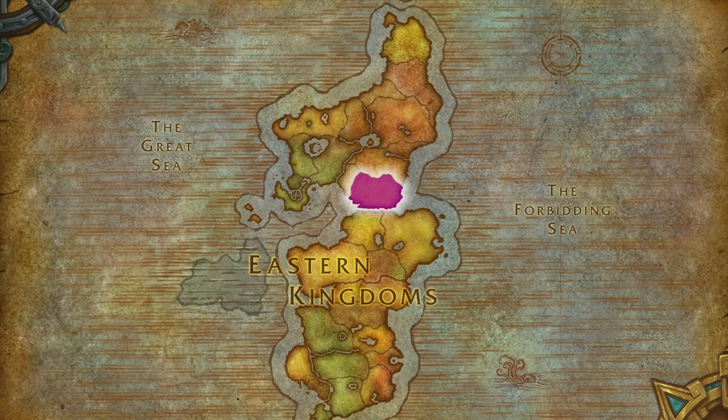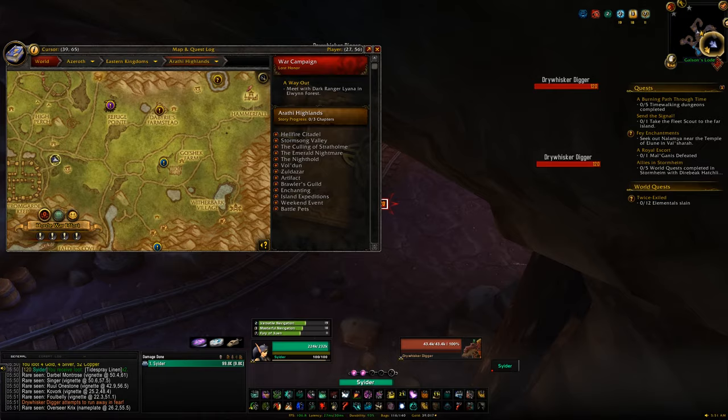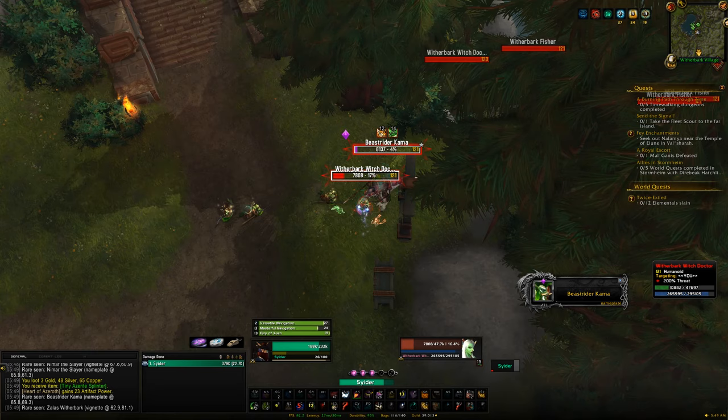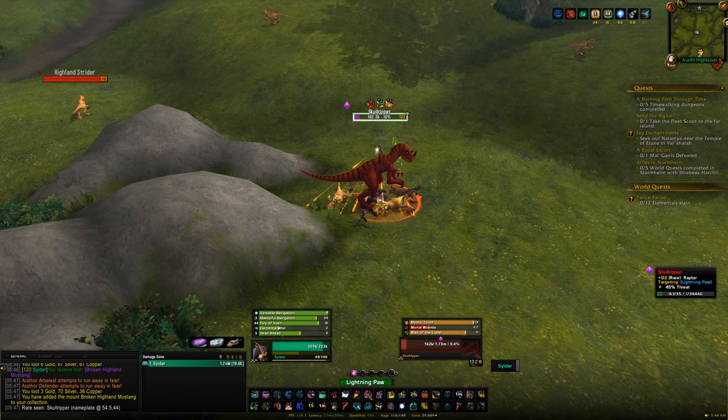Our next stop is Arathi Highlands for the new rares introduced with the warfront changes. There are five rares here for both Horde and Alliance, and each one has about a 5-6% chance of dropping a mount. You can only kill these rares once per cycle — not once per week or once per day. A cycle runs from the patrolling state through the siege and other states back to patrolling again; once it returns to patrolling you'll have another shot at the mounts.